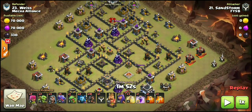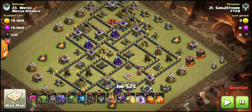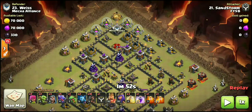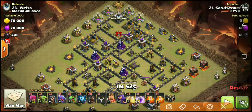Heroes are going to be coming down over here at 3 o'clock. Just showing you guys a different base layout. Wiss does have split heroes — King way down here and Queen way up at the top. We'll show you guys how he goes ahead and deals with that. The troop comp really didn't even change that much. This war is ending in just a few minutes — we'll go ahead and see what the outcome was after this attack. Stay tuned.